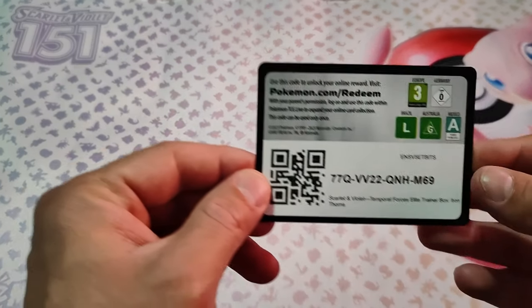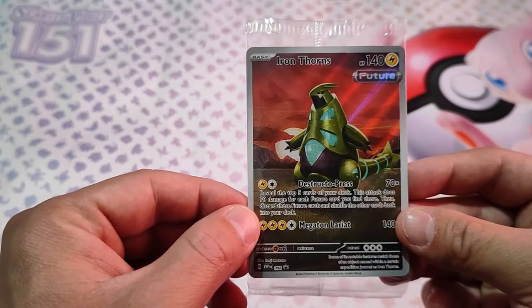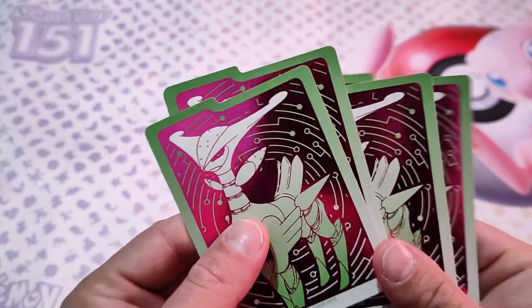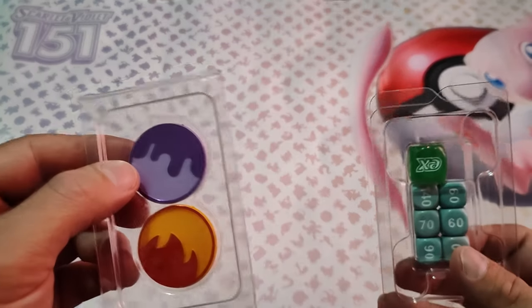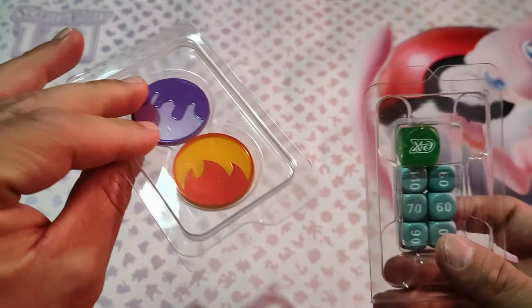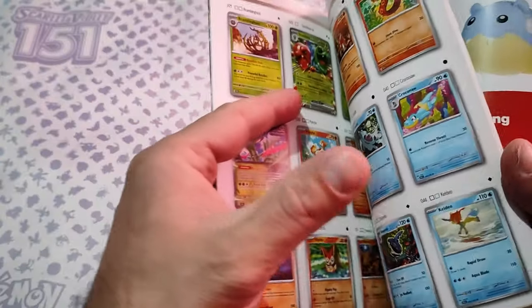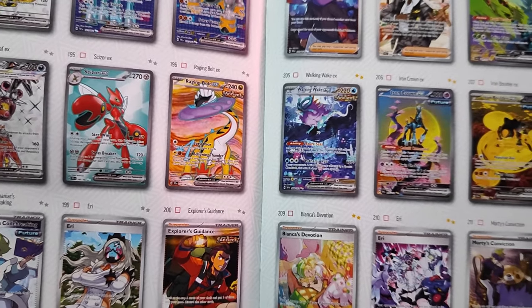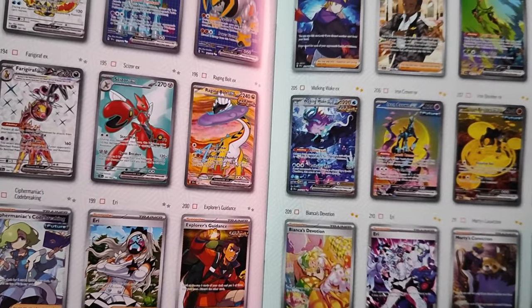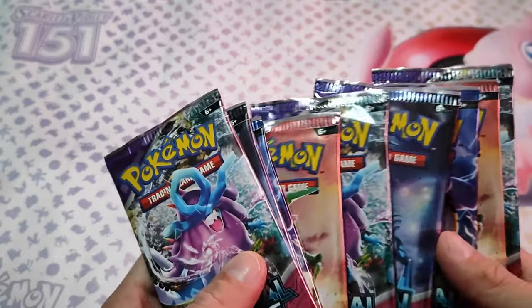Let's go back to the video. Code card of this ETB, the promo, the Iron Thorn, pack of energies, separators, card sleeves, dice and poisoned and burned counters, the player guide — which contains all the cards that this set contains — and gorgeous special illustration rares. And, of course, the 9 booster packs.